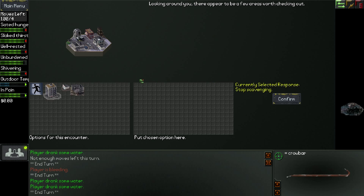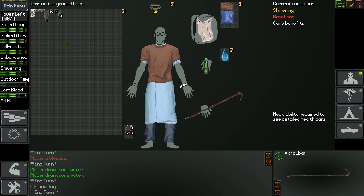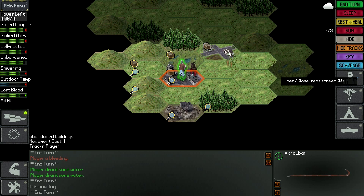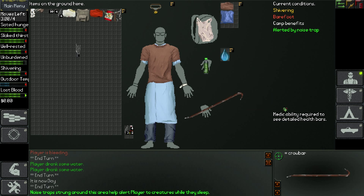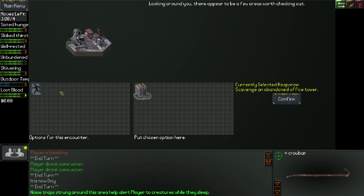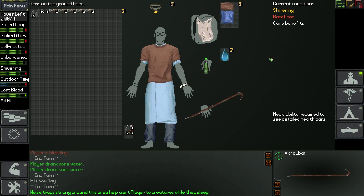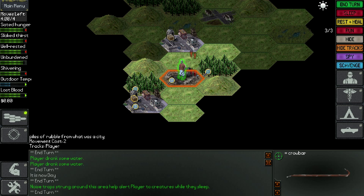We'll go down here to this other tile - some stuff here, but we didn't find anything. The red tracks on the ground, by the way, are what's recently been moving around us. Because we have Tracking, we can see those things much better than someone who didn't have any tracking skill. We found some stuff - I'm doing so well this game! But we don't really need any of this stuff.